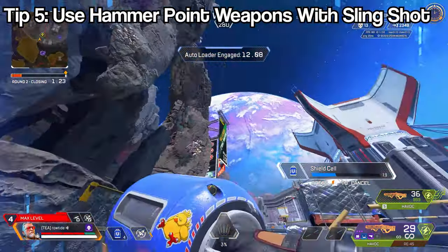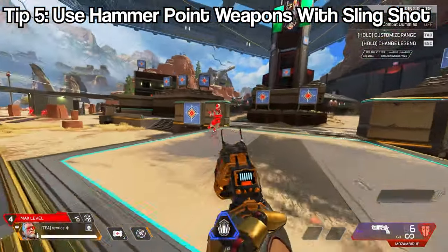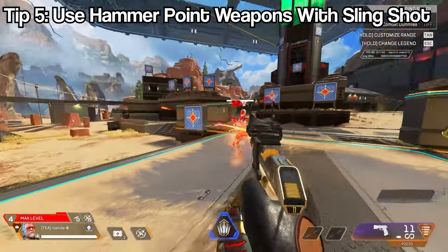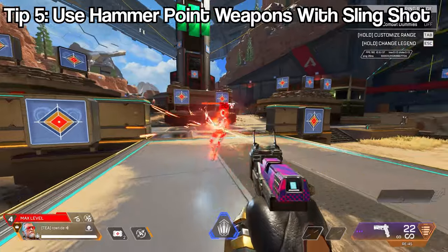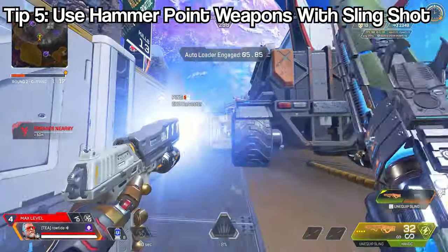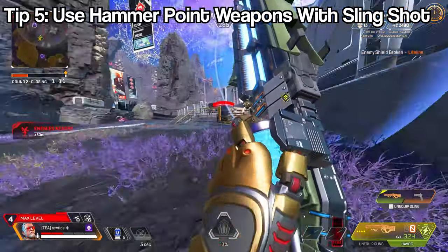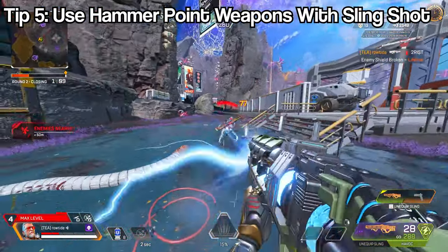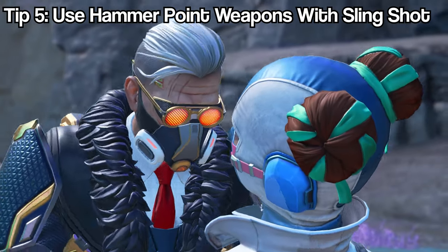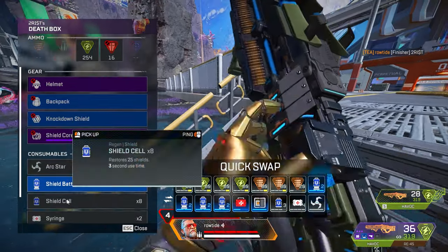With Slingshot you should definitely be using guns like the Mozambique, P2020, and RE-45, because Hammer Points is a purple hop-up. When you get purple attachments you'll have a Hammer Point Mozambique, P2020, or RE-45. The RE-45 is the best of the three. Hammer Points increases flesh damage, so having one of those guns in your sling — even when you're not in ult — with purple armor is borderline OP.